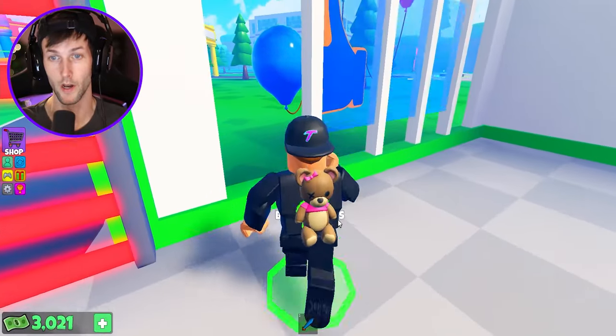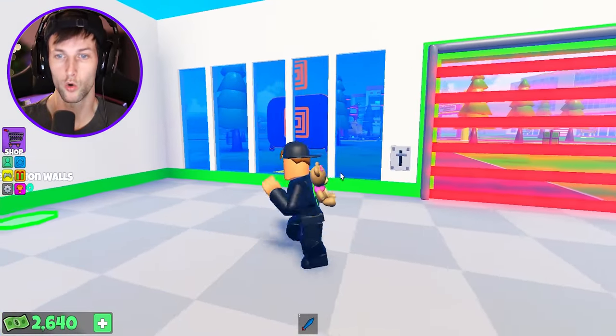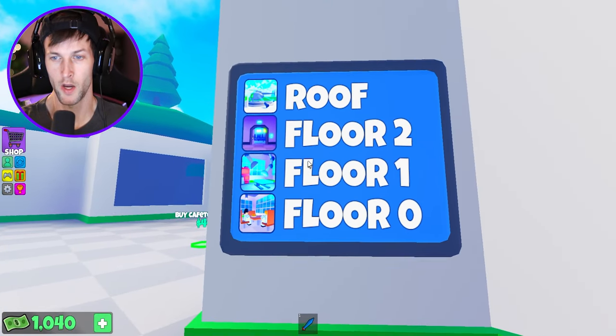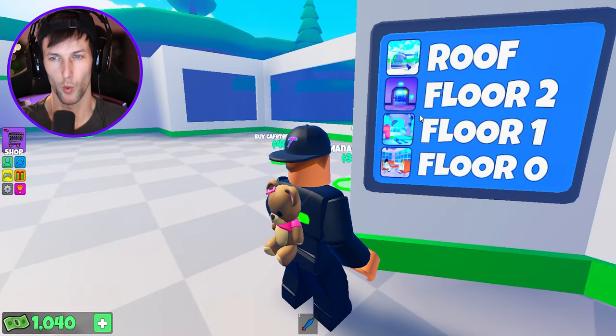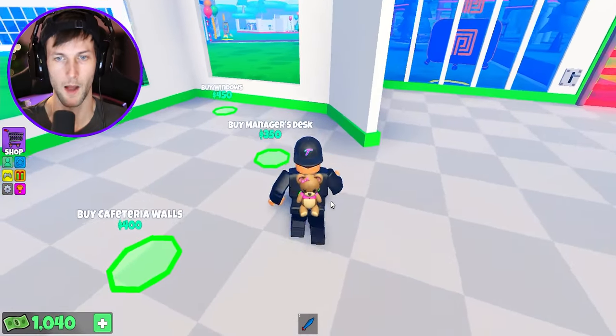I'm sorry, patients, but you know what? You're very sick. We have to heal you before we let you out. Look how cool these windows are — so neat. Here's the menu: we have the roof, floor one, two, and zero. I think we're gonna be on floor zero right now, and then floor one will have a bunch of hospital stuff. We could go all the way to the roof and hopefully buy a helicopter.